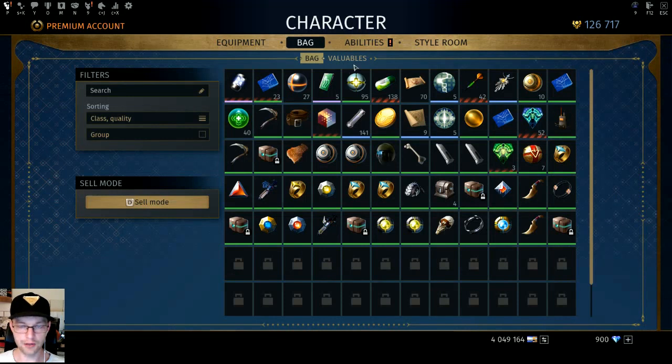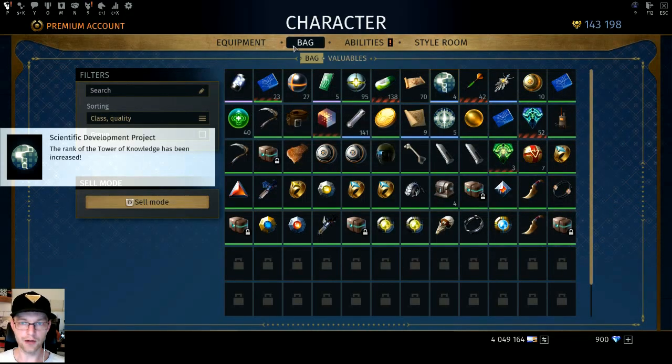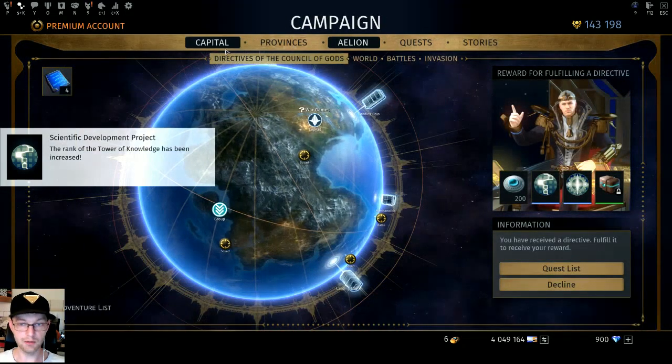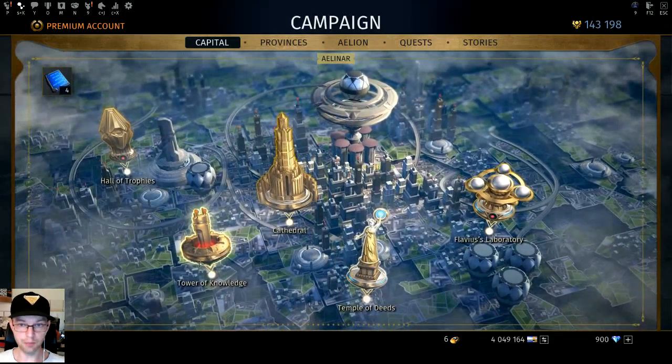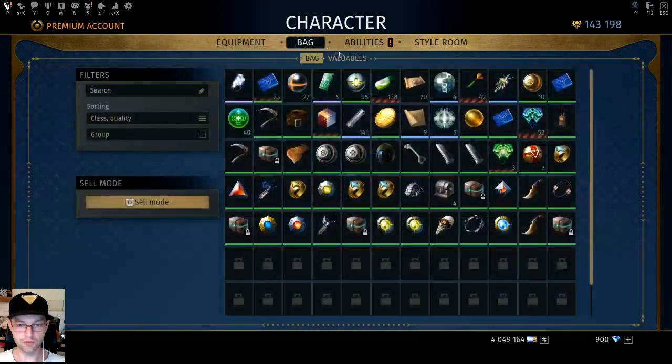We have a Tower of Knowledge, we have a Cathedral — these are places where we amass power in terms of might by doing different things. By completing daily directives you can get these development projects, and what they're going to do is boost these really important buildings in your Cathedral.